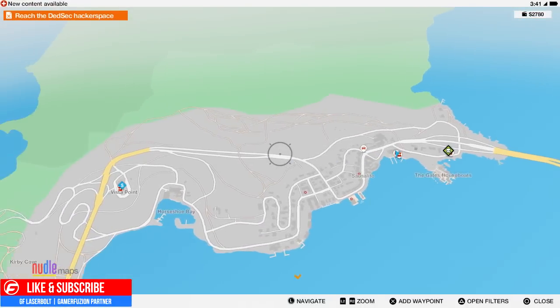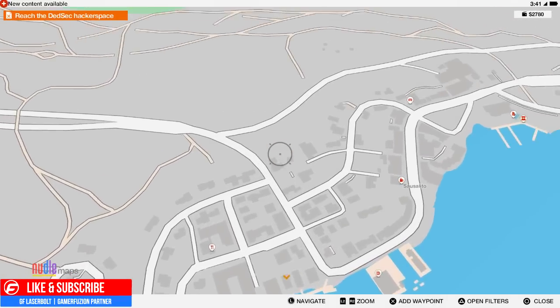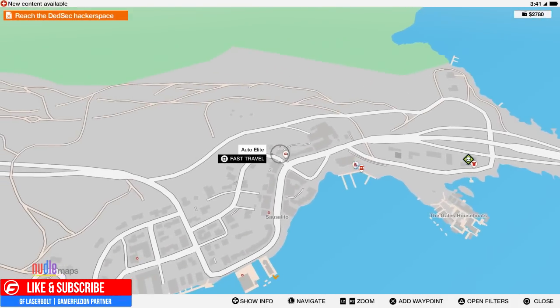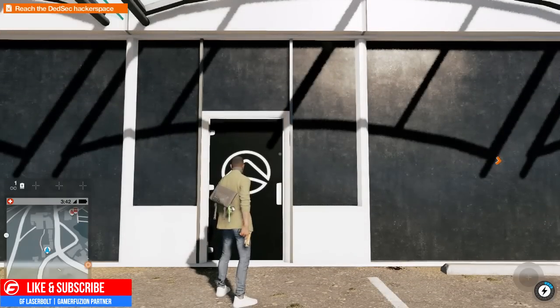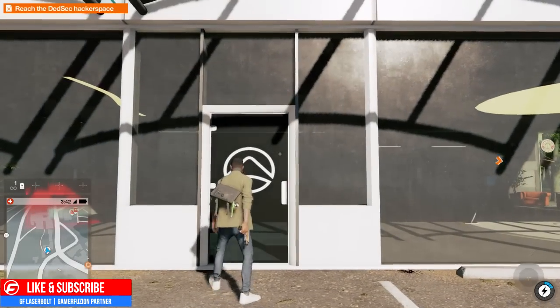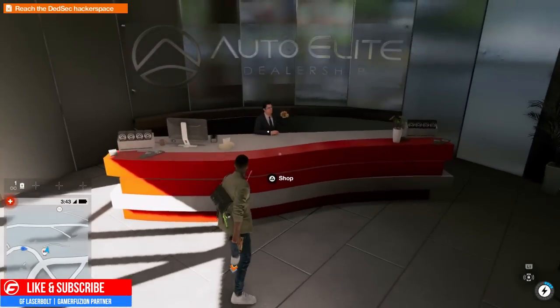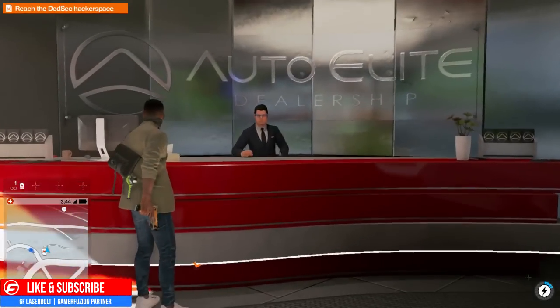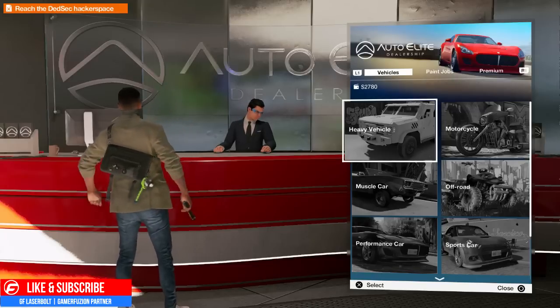What you're going to want to do is pull up your map. This map is so helpful — make sure that's the first thing you download in the game. Head over to Auto Elite. Auto Elite is a shop that specializes in exotic cars, very different from the other one we're going to be visiting. This is the luxury place where you're going to want to buy your exotic cars, and they have different sorts of vehicles.